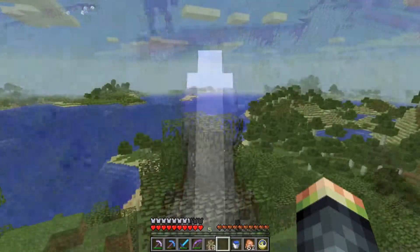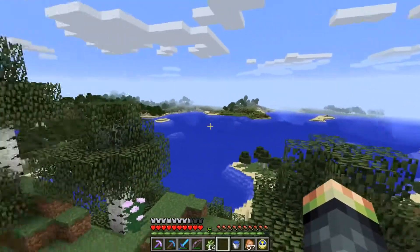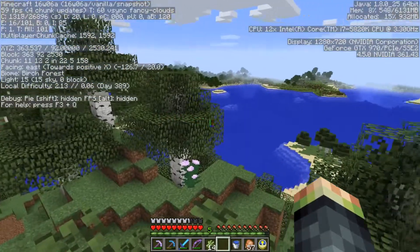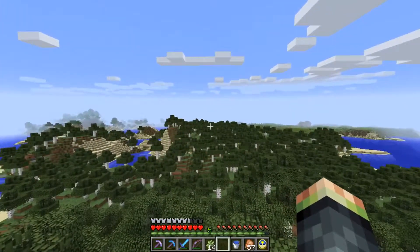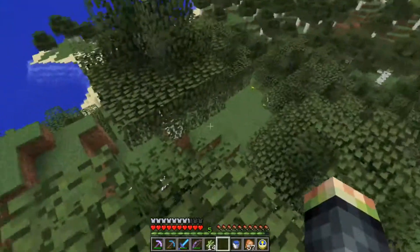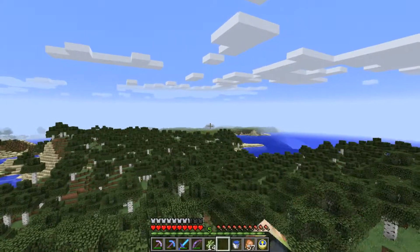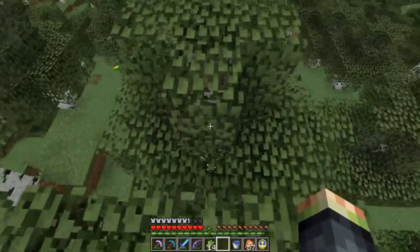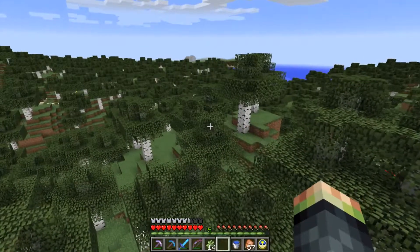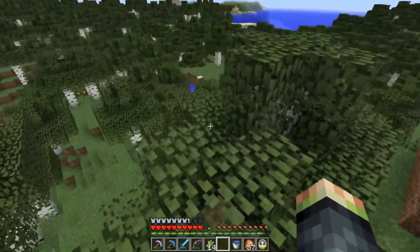Ladies and gentlemen, we've gone quite a ways — this is new terrain. We've come from that direction and I believe we've gone south. As we went south from spawn, I climbed up over the ridge to do some scouting and found a couple of buildings. It looks like a village, so let's head off in that direction and see what they've got.